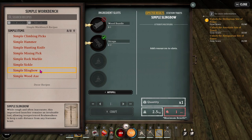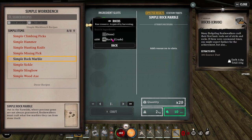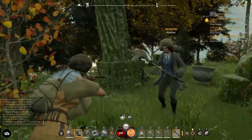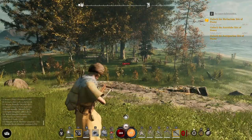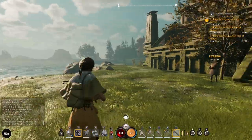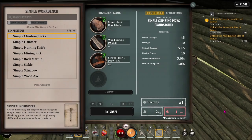To get to the next level of tools at the crafting bench, you're going to need stone, wood bundle, and straps — so use some of those hides to make straps to upgrade your tools as well as your clothes. The first one you may want to make is the simple sling bow. You can make rocks into simple rock marble — six rocks makes 20 rock marble, which is your ammo. Use right-click to zoom and aim better; you do have to reload after each shot.